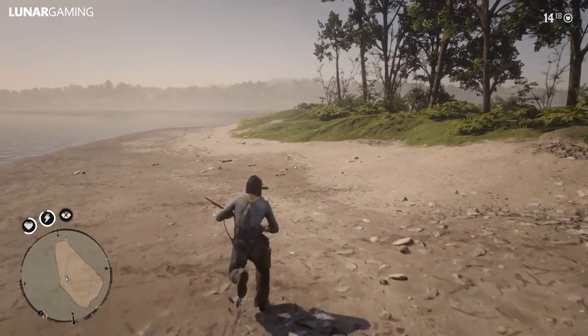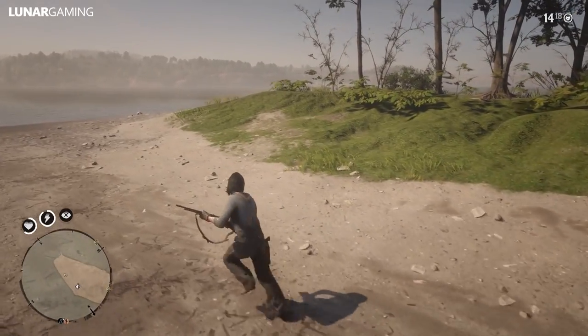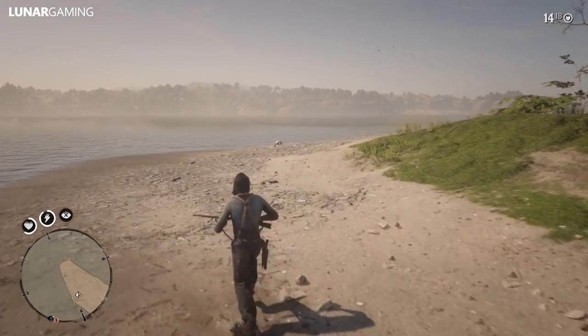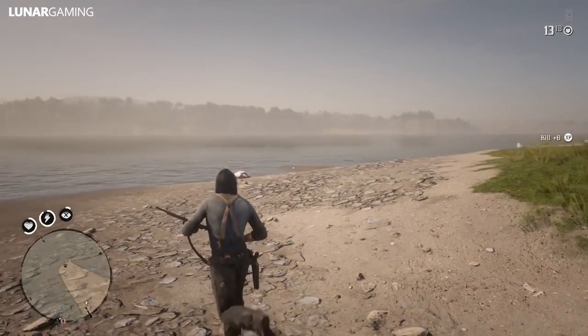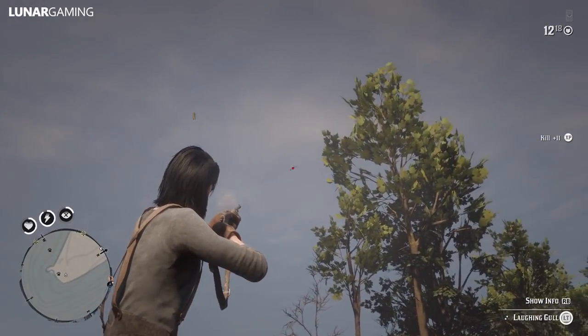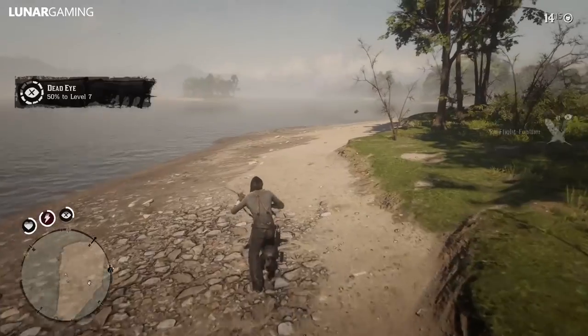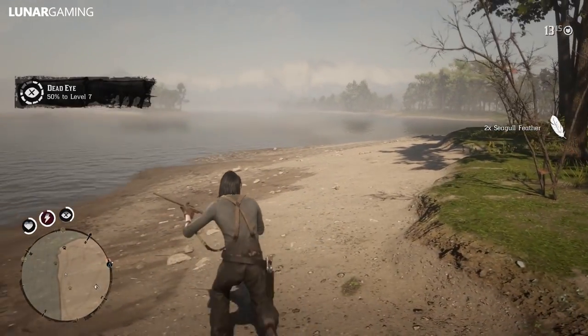Hey guys, Luna here, welcome back to another Red Dead Redemption 2 video. In this one today I'm showing you guys the best spot in game to make money from farming animals to sell. This will get you between 40 and 60 dollars every 5 to 10 minutes — it really depends on a bunch of factors though, but you won't find anything better than this other than playing regular missions. There are a couple of other things you can do that will make you around the same amount of money, and I will mention them quickly.